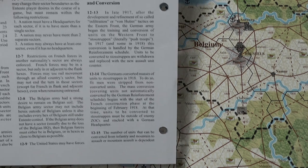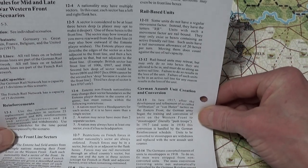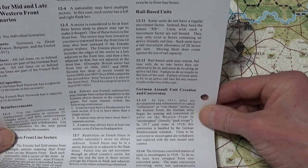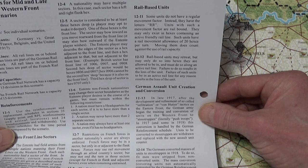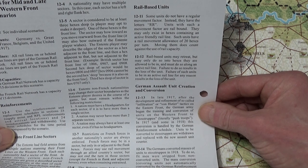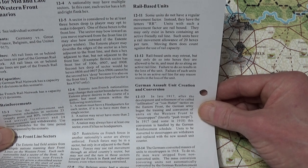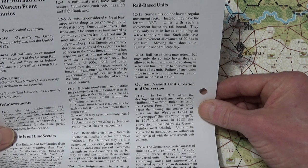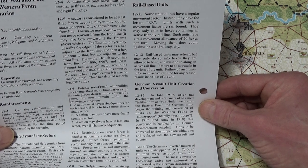So it says a sector is considered to be at least three hexes deep. A player may opt to make it deeper. One of these hexes is the front line. The sector may bow inward as you move rearward from the front line. It may also bow outward if the Entente player wishes. The Entente player may describe the edges of the sector as a hex adjacent to the front line.